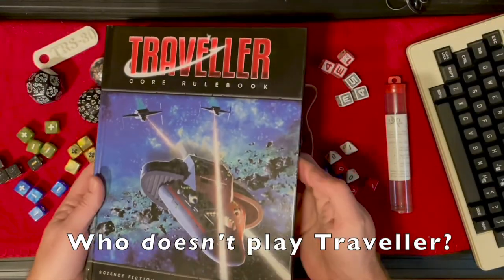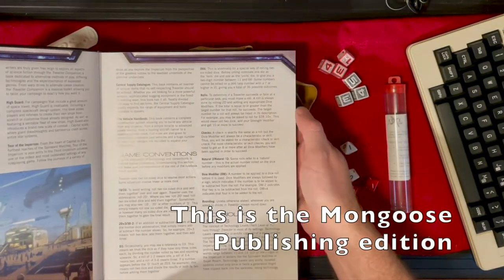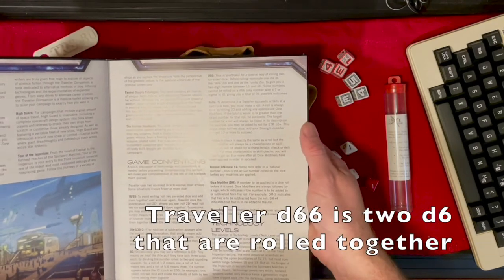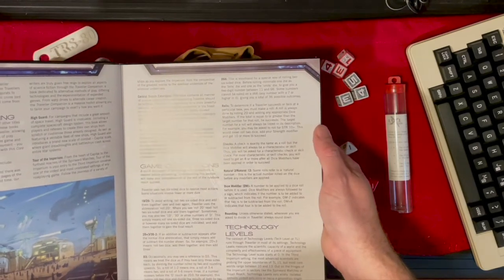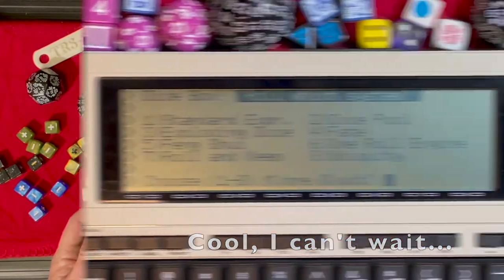If you're playing Traveler, we've got you covered too. Traveler includes the notion of a d66, but they don't mean a single 66-sided die — they mean two six-sided dice where the first roll is the tens digit and the second roll is the ones digit. Let's see how the system handles a Traveler roll.